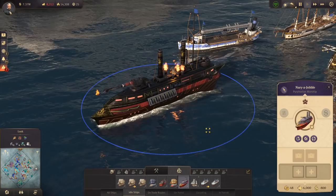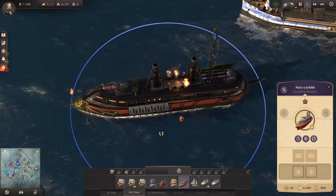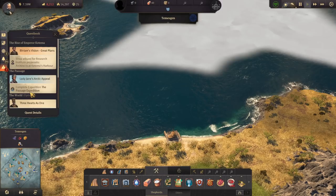Forgot to mention — picked up this bad boy: a Pyreforian warship. Look at this — it looks like it's got a massive AA gun on the back, a huge flamethrower on the front, and six little guns on each side. It looks so cool. Bought it from Jean LaFortune. So I've got quite the collection of ships now, feeling pretty good.